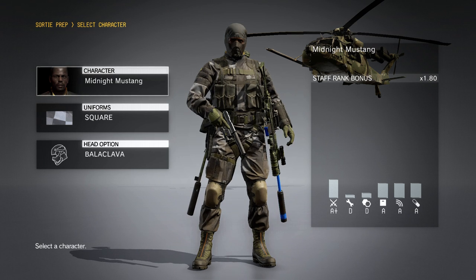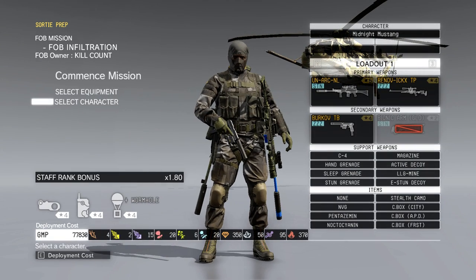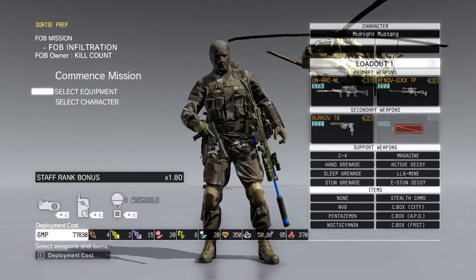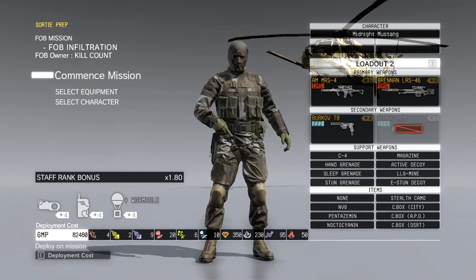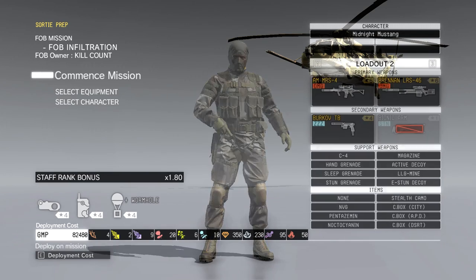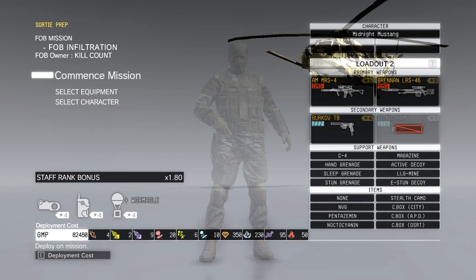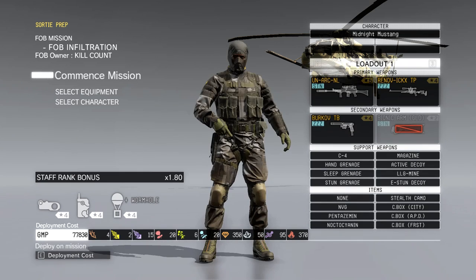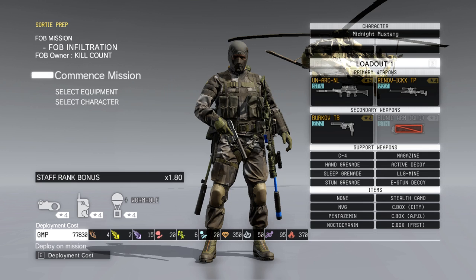I'm running fatigues that blend in with the blacktop deck on this, and a balaclava. On these loadouts — I didn't know this initially — you can save three loadouts and just quickly change between them by hitting the 1 or 3 key. I've got a non-lethal loadout. It took me forever to notice that; I was playing for about four weeks before I noticed. So I'm going to commence mission.